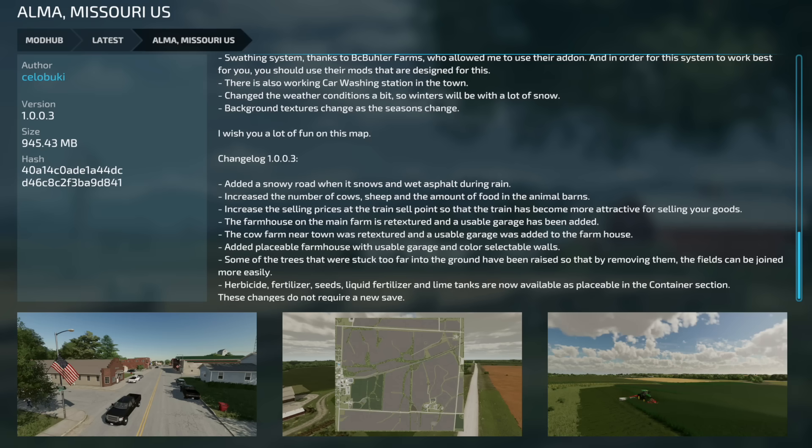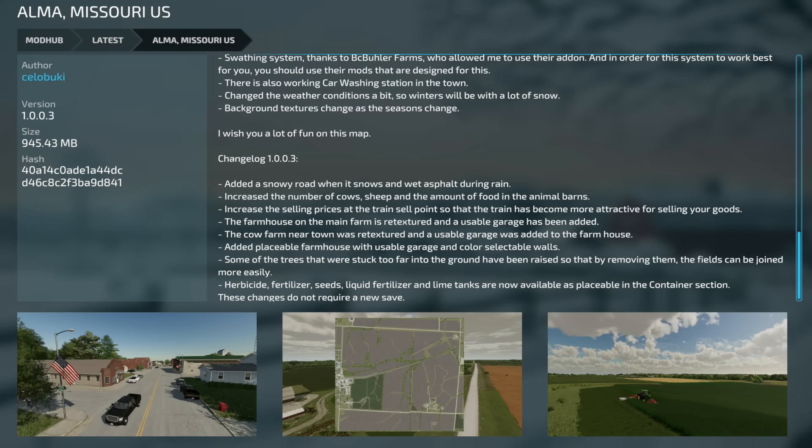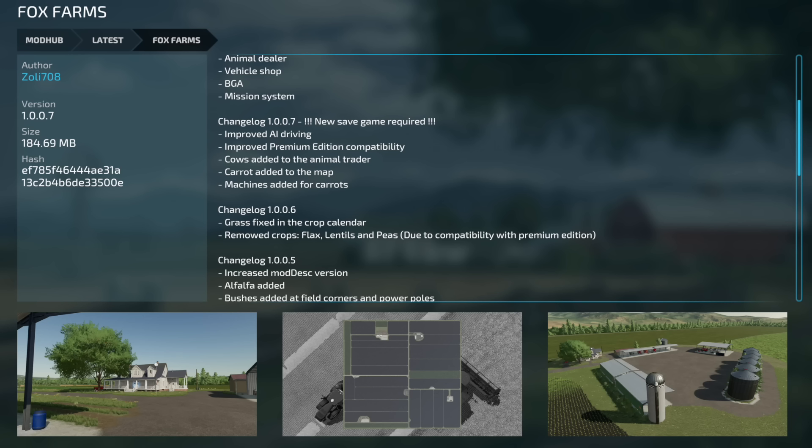Jumping over to updates for all platforms — from Cello Bookie, Alma Missouri US version 1.0.0.3: added a snowy road when it snows and wet asphalt during rain; increased the number of cows, sheep, and food in animal barns; increased selling prices at the train station; the farmhouse at the main farm was retextured and a usable garage added; a new cow farm near town was retextured with a usable garage; placeable farmhouses with color-selectable walls added; trees stuck in the ground have been raised; and herbicide, fertilizer, seeds, liquid fertilizer, and lime tanks are now available as placeables. No new game save required.